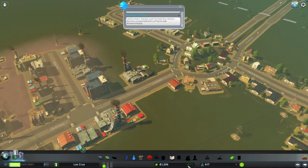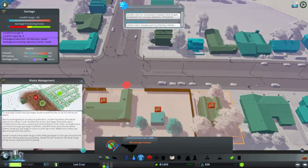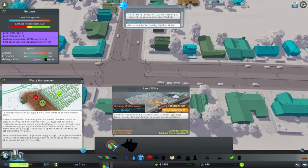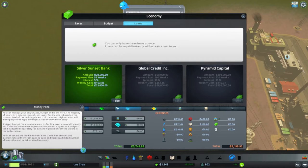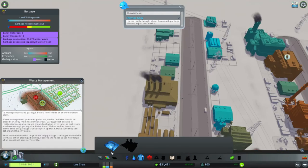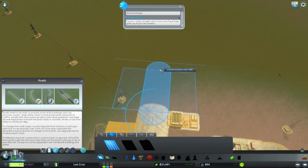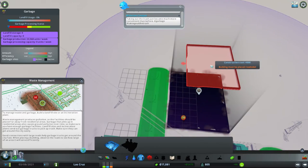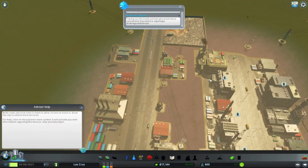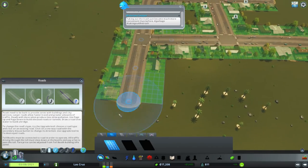People are happy and we're making like a thousand dollars weekly income — a thousand dollars a week, that's not bad. We have garbage as well — landfill site — but I can't buy it now because it's four thousand. Should I take the loan? I'm gonna take it — twenty thousand. First thing I need to build one of these garbage things. I'll expand this road and build a landfill here so they have garbage collection.